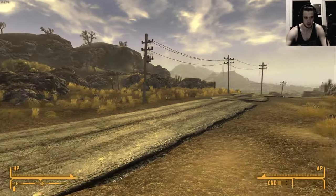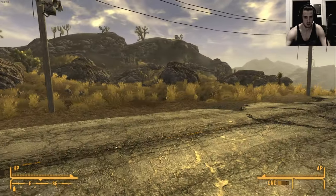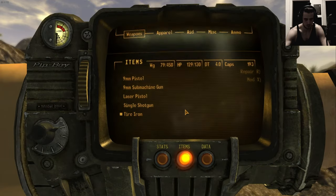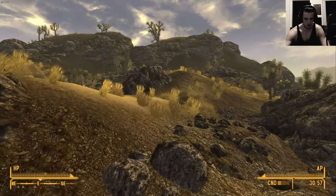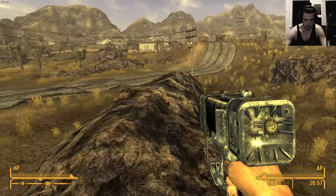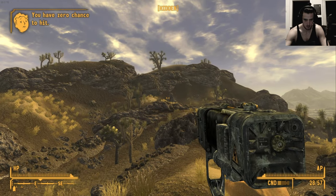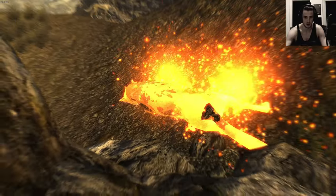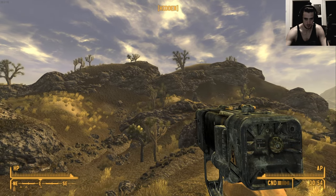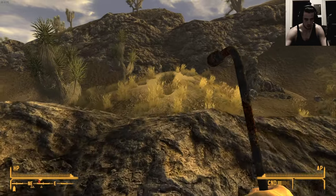Damn, this looks good though — I'm happy with my choices. Okay, there are no more easy kills. Let's go to that entrance. Okay, I see. I don't know if the first three shots will hit and if I can do the glitch, but I killed it in the end. I don't see too many up here — yeah, now we have them.